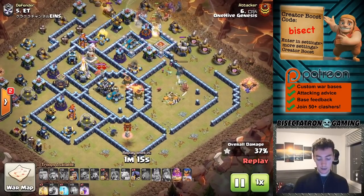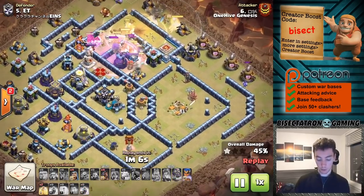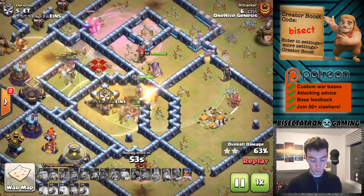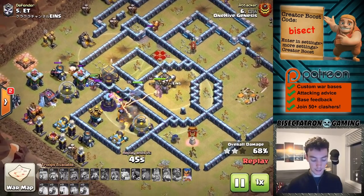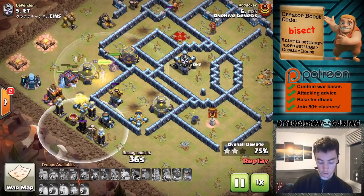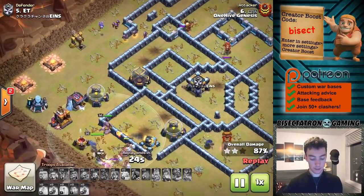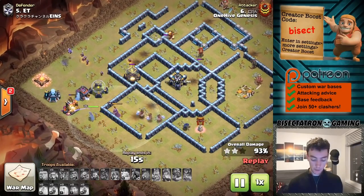The queen comes in, takes out the Town Hall, gets good value. The battle blimp plus king and queen takes out a solid quarter of the base on the bottom right — two compartments. Then it comes in heavy with hogs, a few giants doing some tanking. Scattershots are always tough so it's good the hogs converge on it quickly before it does too much damage. The very back end fortunately doesn't have a ton of damage besides the tesla farm, but the Royal Champion is great at dealing with tesla farms — she has range and her ability slices right through. The hogs help out and get the job done with a couple to spare, with headhunters doing cleanup after taking out the defensive heroes.